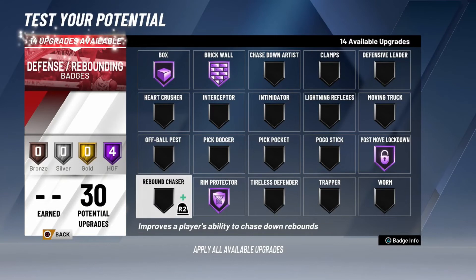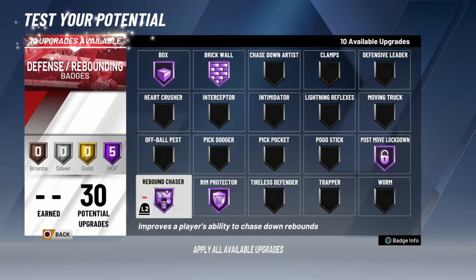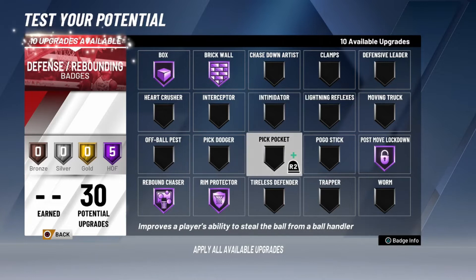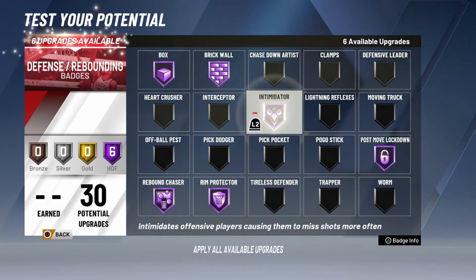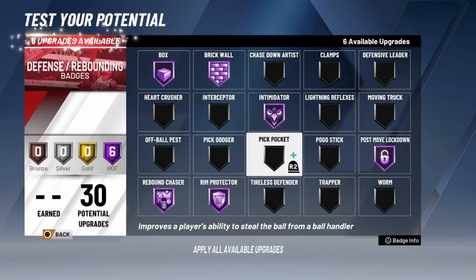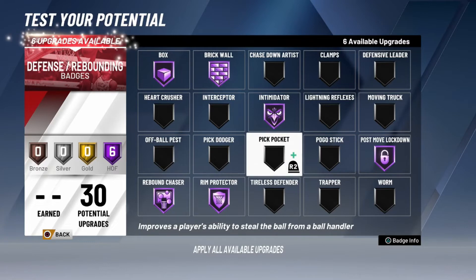Next thing we're gonna upgrade is Rebound Chaser to Hall of Fame — it improves the player's ability to chase down rebounds. That's very helpful especially when you're running from the top of the key. Next I recommend Intimidator to Hall of Fame — it intimidates offensive players causing them to miss shots. That's very very helpful, especially in the paint for all my paint players out there.